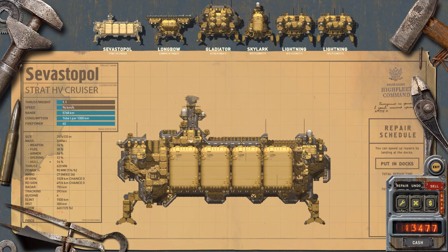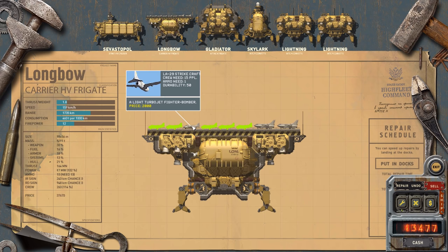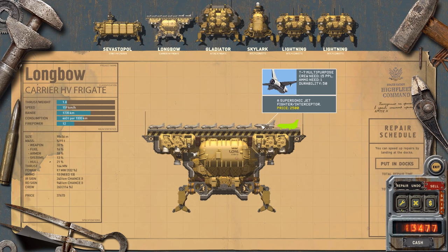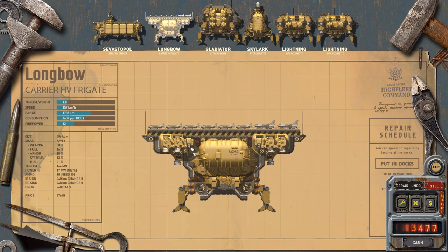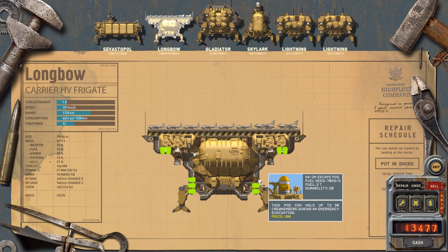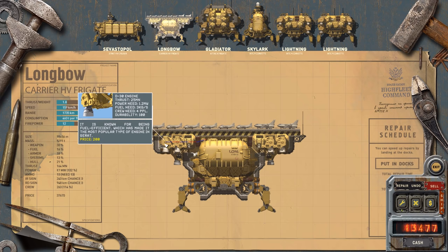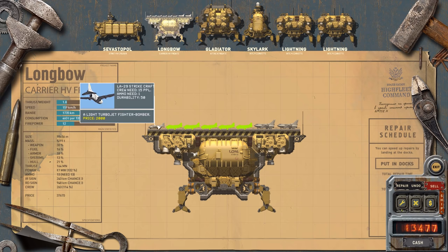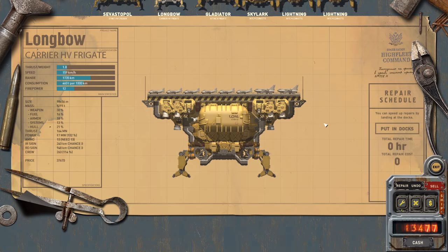Let me go to the shipworks and inspect the Longbone — a carrier heavy frigate. We've got all these little guys here: a light turbojet fighter-bomber and a supersonic jet fighter-interceptor, so we've got two interceptors. This thing also has two of the cannons, four halon extinguishers, a lot of escape pods, and a lot of engines. The thrust-to-weight ratio is 1.8. I'm wondering how these are controlled in game — it's going to be quite interesting.